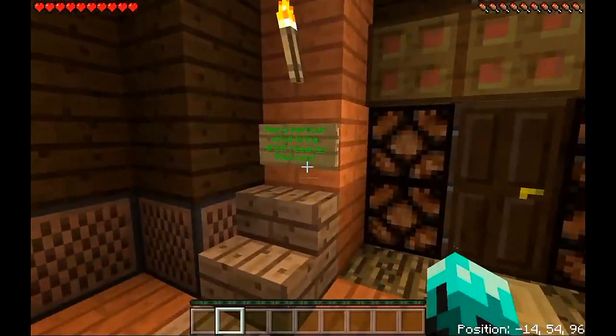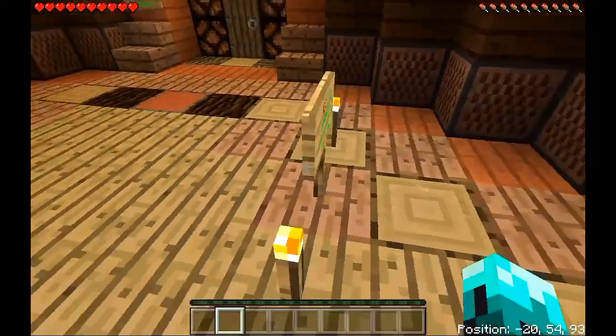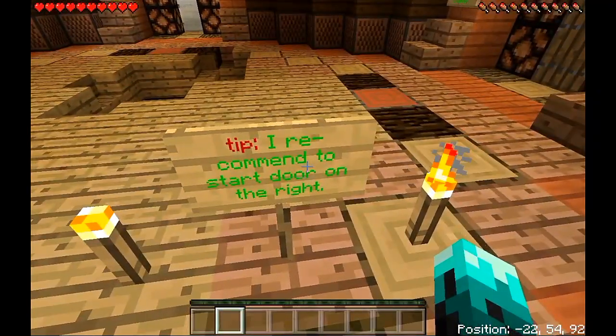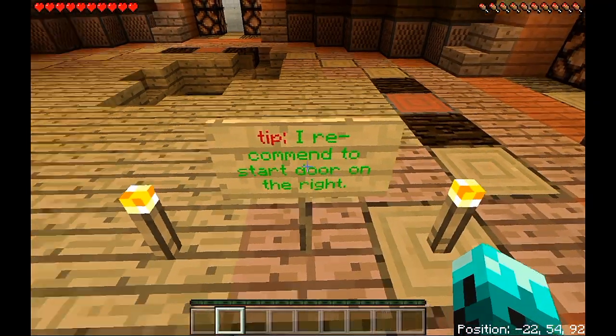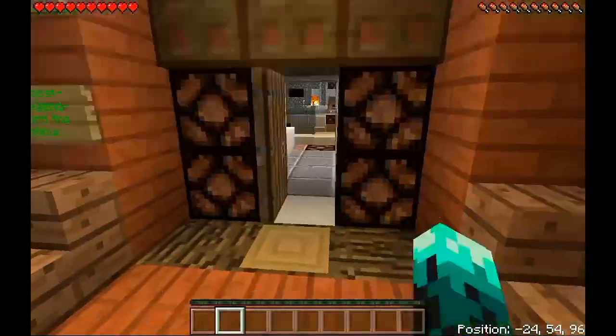Okay, I haven't even been into this room yet so let's look around. There's a bunch of doors and stuff. What does this say? Tip: I recommend to start on the door to the right. So I guess we'll do that guys. The sign says nothing.